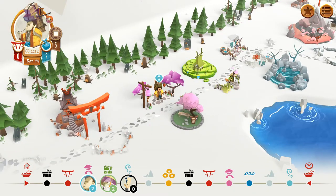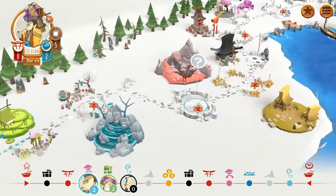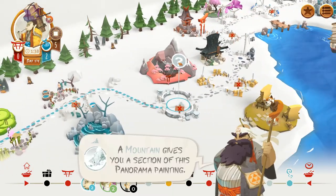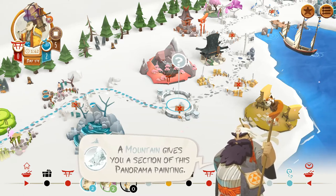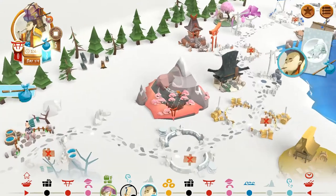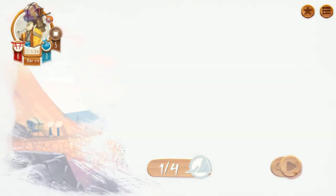Now it's this player's turn — the neutral player is there. This silver spot: a mountain gives you a section of this panorama. We'll go ahead and choose that one — this is the set of four that we need. If we don't complete it, I don't remember if you get partial points or not — I don't think so, but it's possible. You want to try and complete this in order to get the most points.